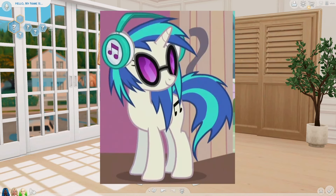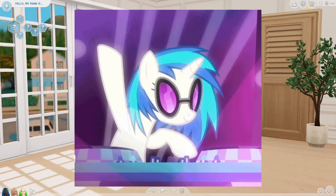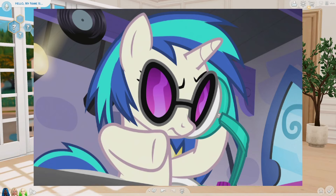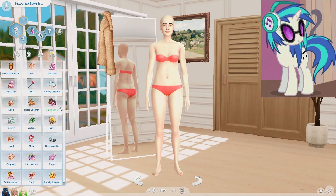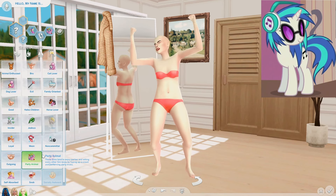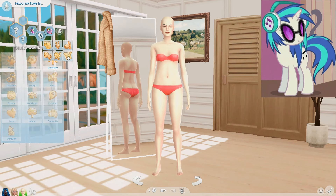Next, we're going to be working on DJ Pon3. She is a DJ and she obviously really likes music — she looks quite edgy and different from the other ponies. I'll give her the dance machine trait and the music lover trait and we'll also give her the party animal trait. For her aspiration, I'm going to go with the music one because that's the most similar thing we have to DJing.